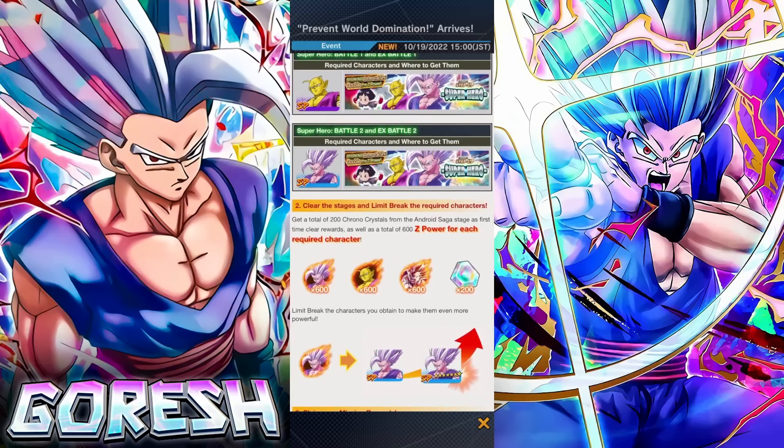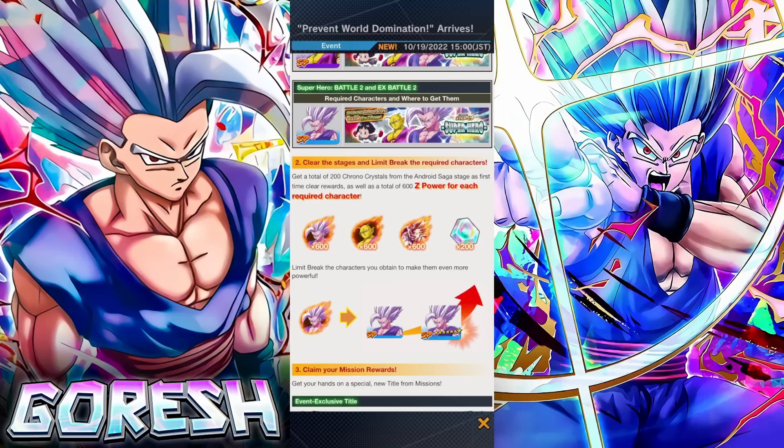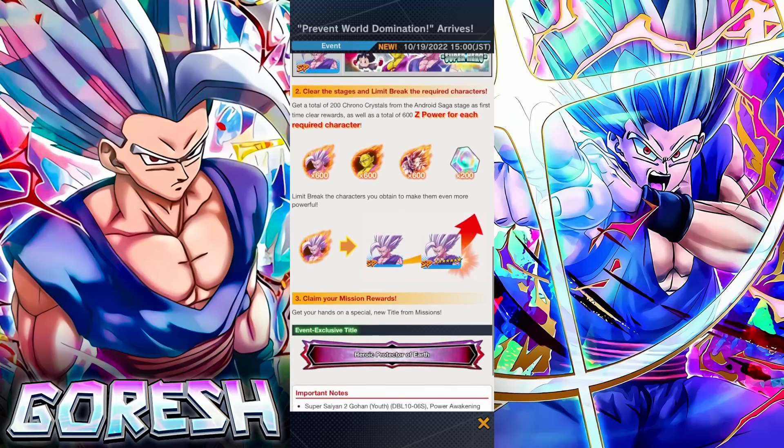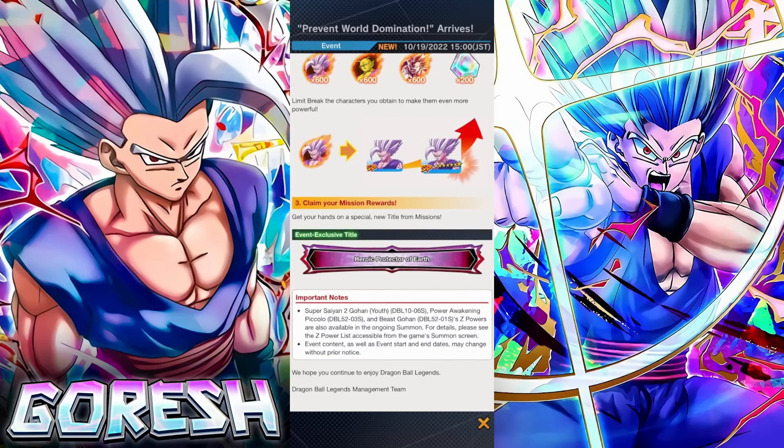So clear the stages and limit break the required characters. Get a total of 200 Chrono Crystals from the Android Saga stage as a first-time clear reward, as well as a total of 600 Z-Power for each required character. Limit break the characters you obtained to make them even more powerful, and it looks like there's a special new title available from missions as well.